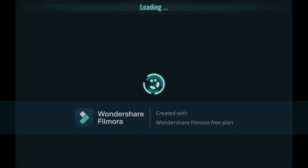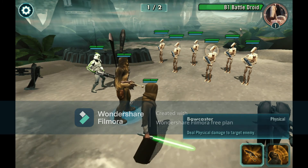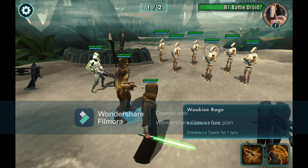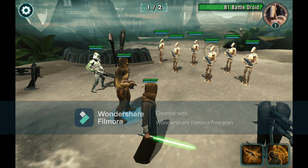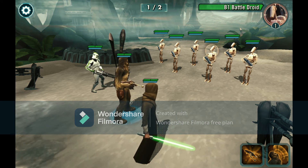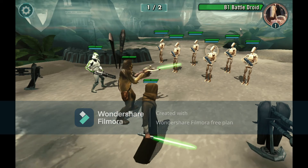Tap and hold the ability icon to get details. This ability does physical damage to a target enemy and is reusable in five turns. Chewbacca can taunt for one turn. So who do we target - this guy or this guy? I think we should just taunt.